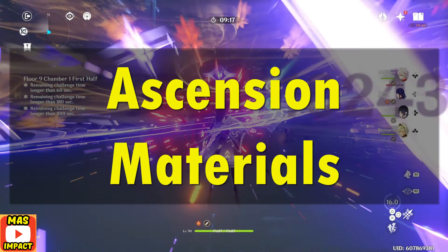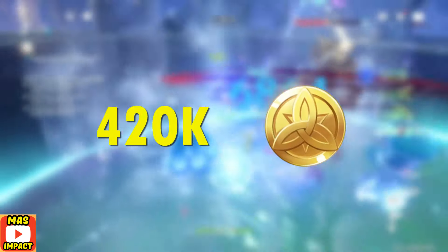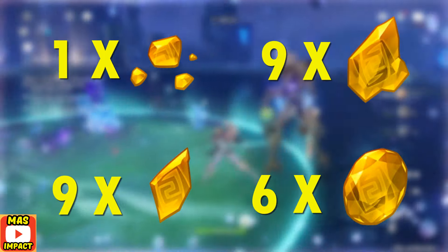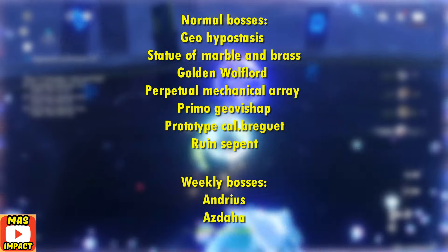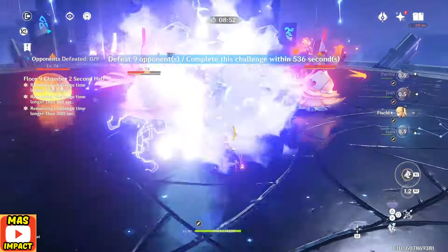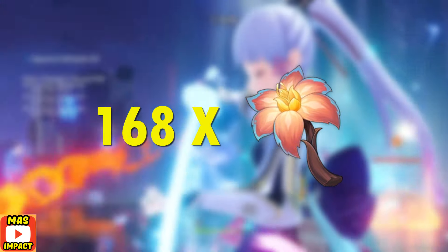Now let's start off with the ascension materials. As always, you'll need 419 Hero's Wit and 420k Mora, and then these geo stones that you can obtain by defeating geo-based bosses and some other bosses including the weekly ones — I'm gonna put their names on the screen. As far as the specialty area material goes, you'll need 168 Brilliant Chrysanthemum, which is a new material available in Natlan.